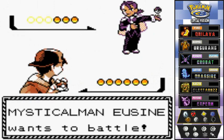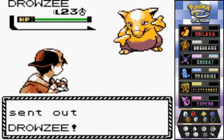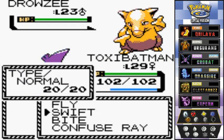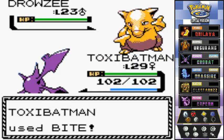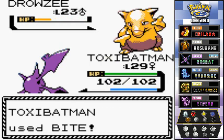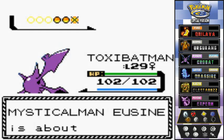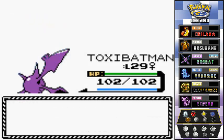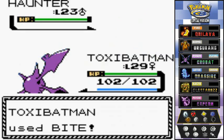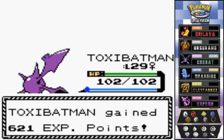Alright, so here we go — a battle against Eusine, the Suicune guy. He's coming out with his Drowzee. Drowzee doesn't look that strong. I did teach Toxie Batman Fly off screen, but we're going with Bite — dark type move, easy. It flinched, which was lucky. Another Bite attack — goodbye! He's now coming out with his Haunter. Going again with Bite, and that takes care of it with a critical hit!